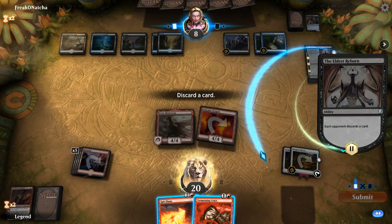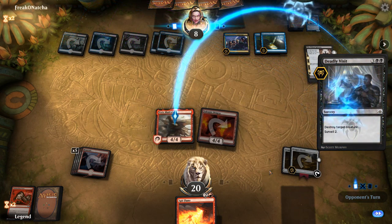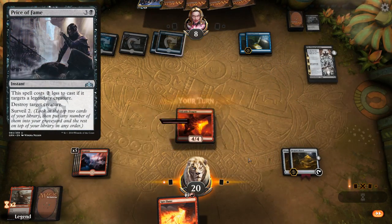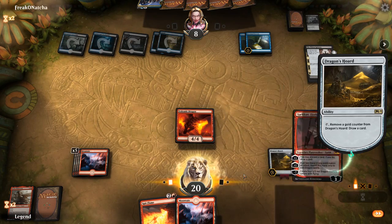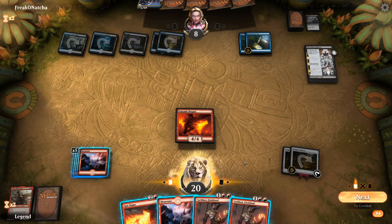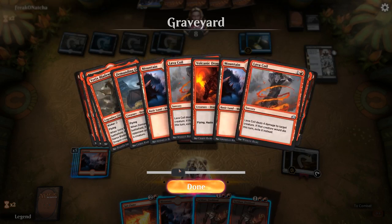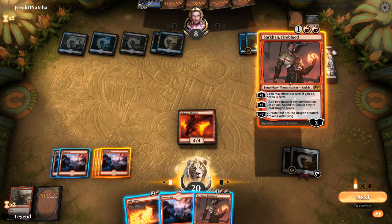We keep Spitflame in case they have a flying blocker. The opponent casts Deadly Visit — possibly a placeholder for Price of Fame which would only cost them 2 mana since Vareks is legendary. We draw a land and use Dragon's Horde to draw into two more Sarkhans. The third chapter of The Eldest Reborn will return one of our creatures from the graveyard. They choose our Lathlus. The opponent plays Mirror Image to copy Lathlus — unfortunate but as a legendary they only keep one and make a token.